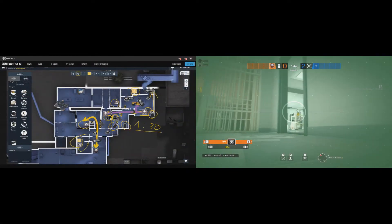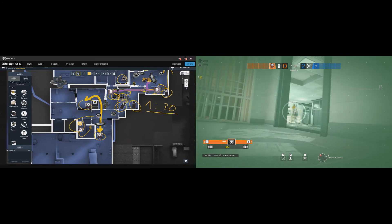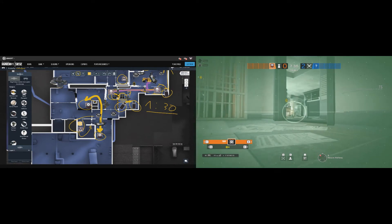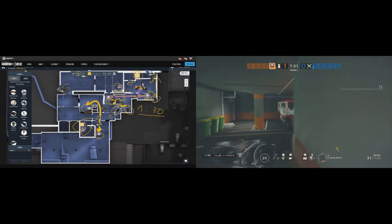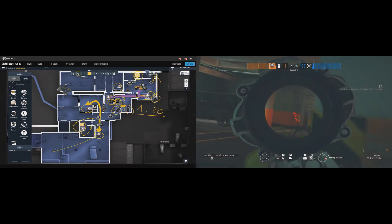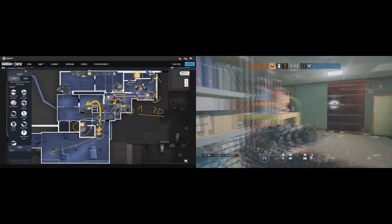As Echo, it's recommended to place your drone away from the center of CC — if they have Thatcher and/or throw an EMP, they will disable it very easily. However, don't put it too far away. As Echo, wait the first minute for a garage push, then pull back to safety. You can still play there, but you must not die.